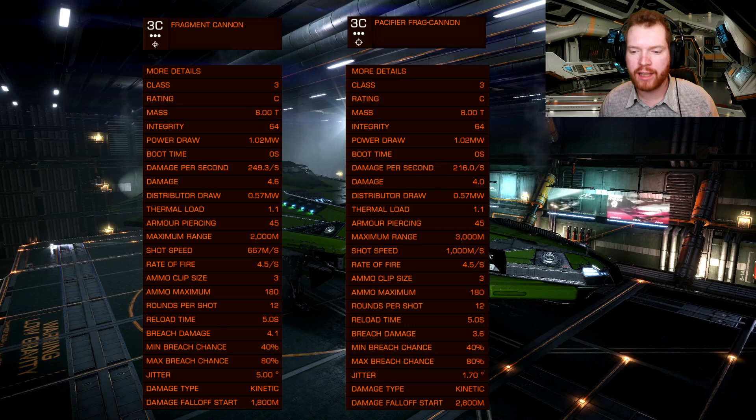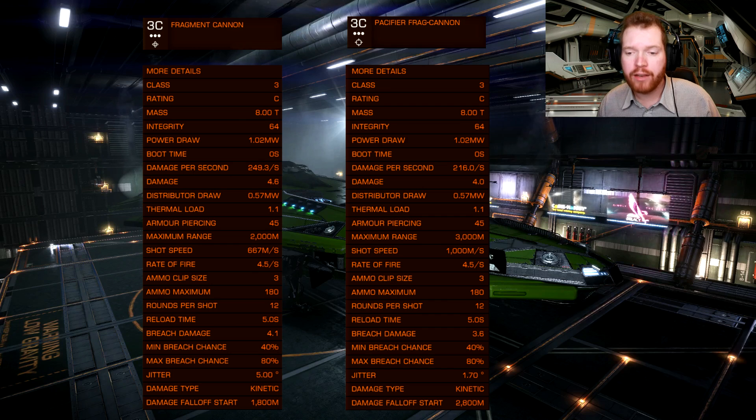Right here you can see the stats on both a normal fragmentation fixed large cannon and also the stats for the pacifier fragmentation cannons, which are also large and fixed — that's why these two are the most fair comparison. Most of the stats are pretty much identical, but there are a few differences. Most notably, starting from the top, is the damage per second. The normal fragmentation cannons are at 250, which is very high, but keep in mind that assumes all your fragments hit. The pacifiers drop down to 260, so we do have a loss in effective damage per second on the sheet — we'll come back to that in a bit.